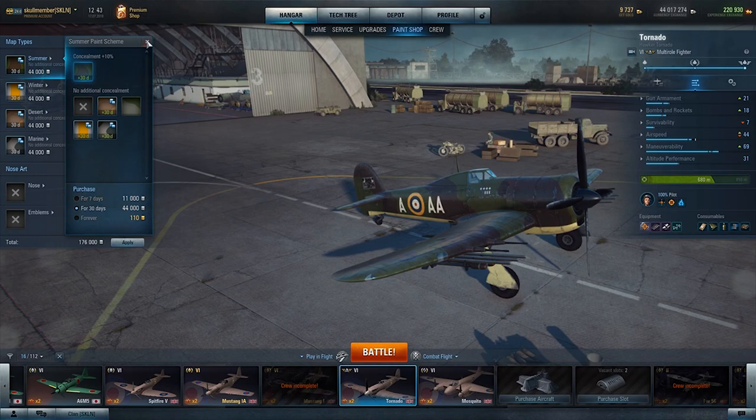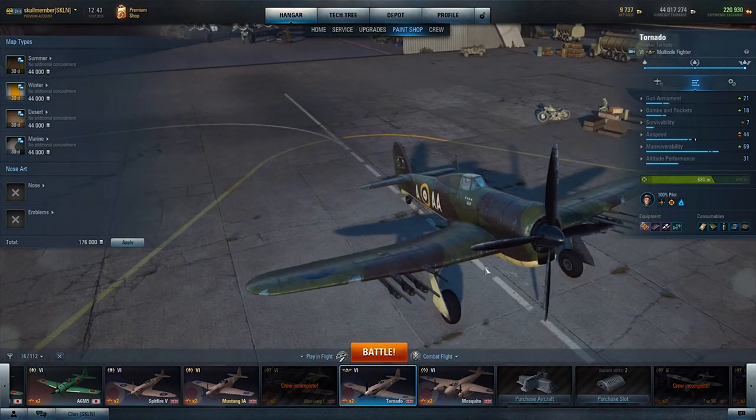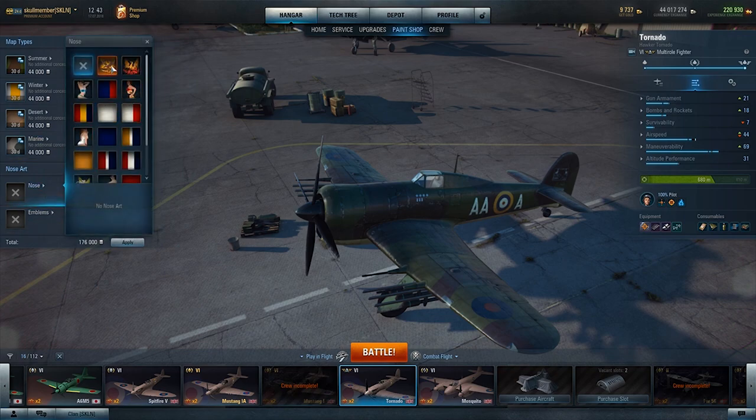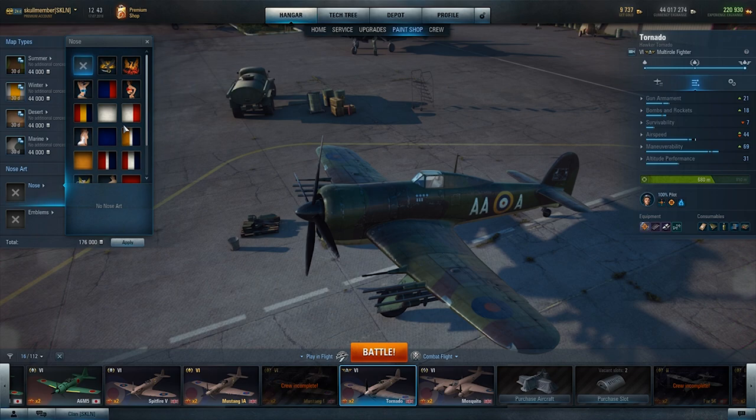Otherwise you're going to pay a lot of gold. So now we have one for summer, one for a winter map, one for the desert map, and one for the marine map. Now we're going to look at the nose art. We go to the left bottom, click on nose art, and here you will have a variety of things. It depends on what plane you have and what nation — that determines what nose art you get.